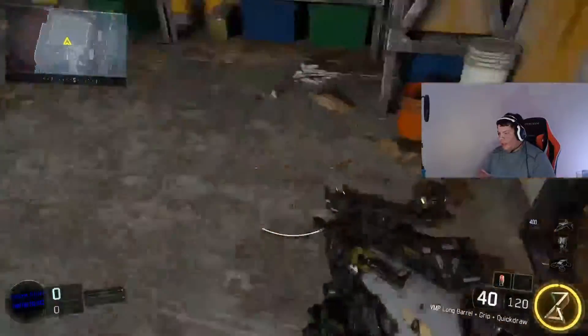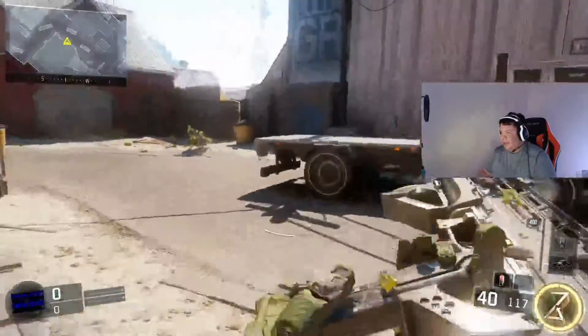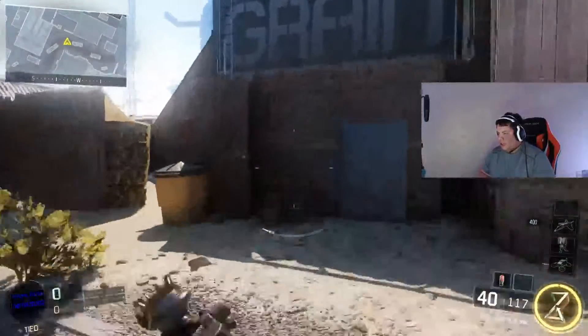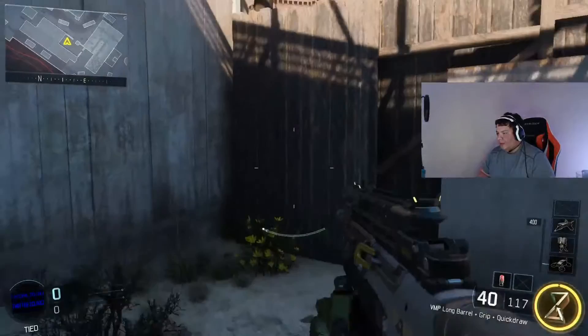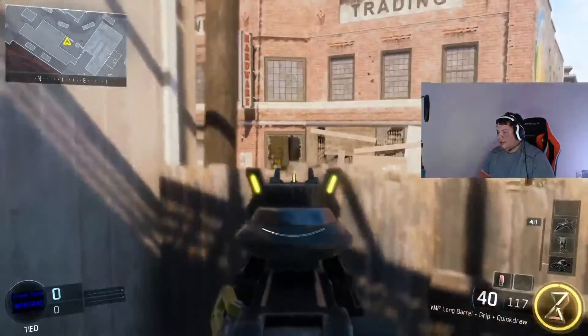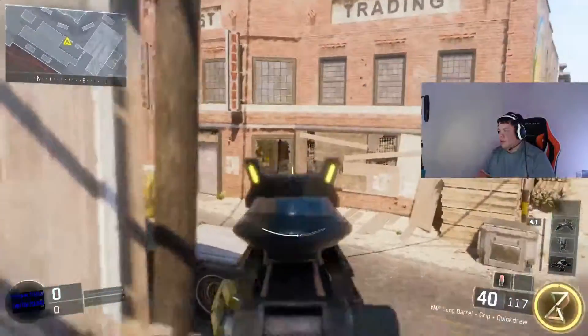And then if you plant right here — B-bomb, A-bomb — you can come over here and you can see it from fences. Like you don't have to go over there. You can just peek it, and you can just keep watching your back, jumping and checking it, and then watch your back again.